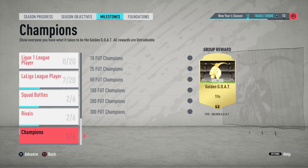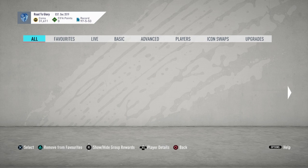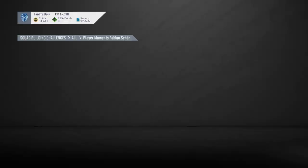But we are here for the SBC challenge — Player Moments Fabian Schar from Newcastle. 86 rated, looks like a decent card. I've already built the teams to show you guys. I won't be doing it right now because I'll look for a more efficient way rather than just buying it for the video. But these are the two methods I'll be using to complete this.